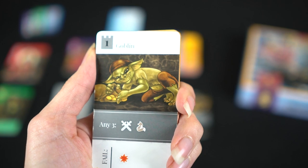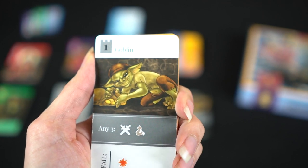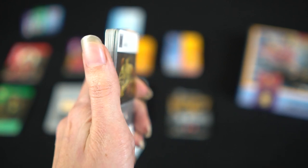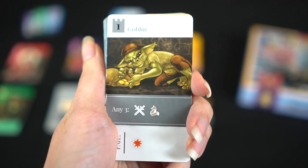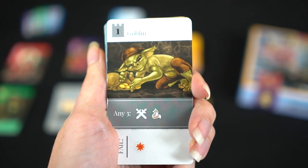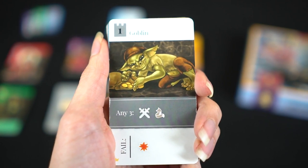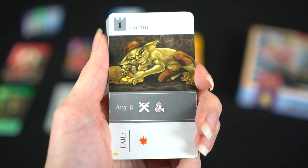I started with the demo deck so we can see how some of the cards and gameplay works. Here in my hand is my entire deck — the demo deck just has fewer cards to start — and we've come across a goblin on the first level, so we're going to have to either fight it or run away. Let's try to fight it.